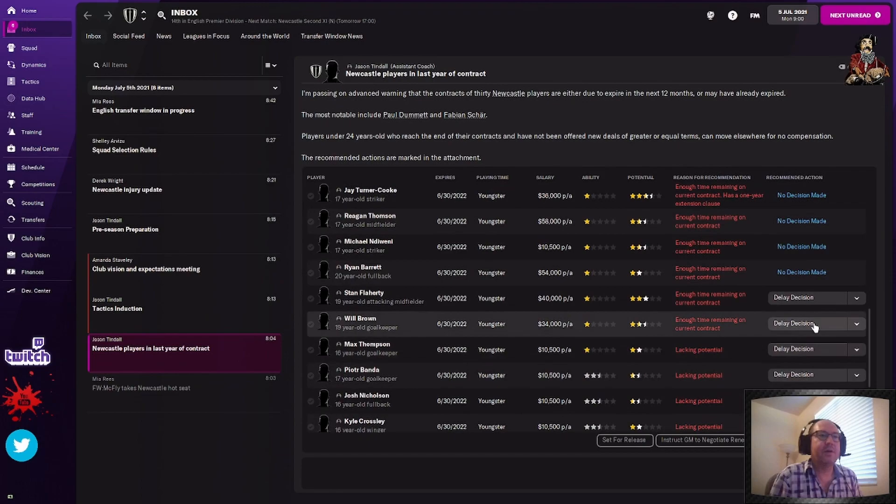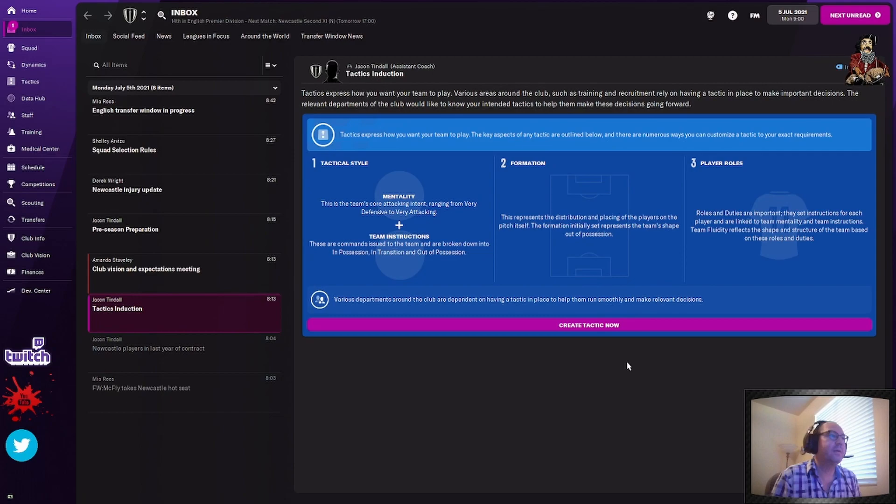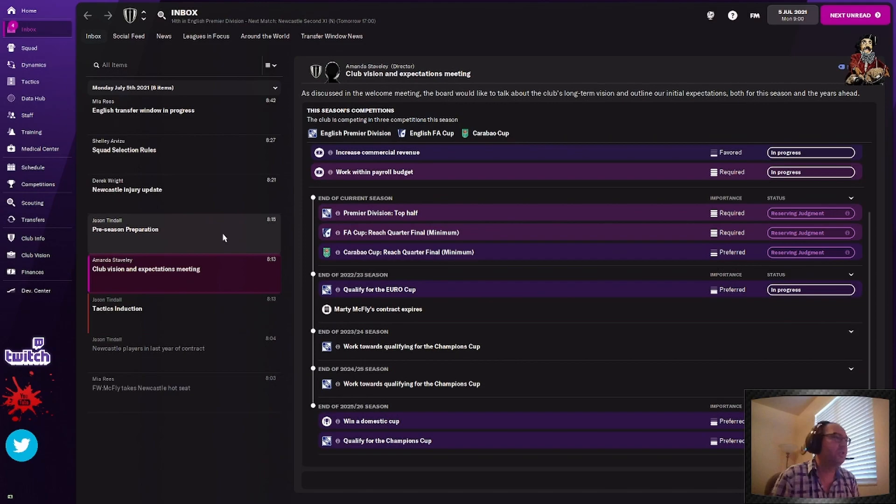Say you don't know because it's a new team. Just go right through. Boom. Tactics induction — I'm going to skip that because I already know what I'm doing. But first we're going to go through some other stuff. This is the club expectations — I already went over this. This is just rehashing it in case you clicked through the start screen too quickly. This is just a rehash of everything expected of you.